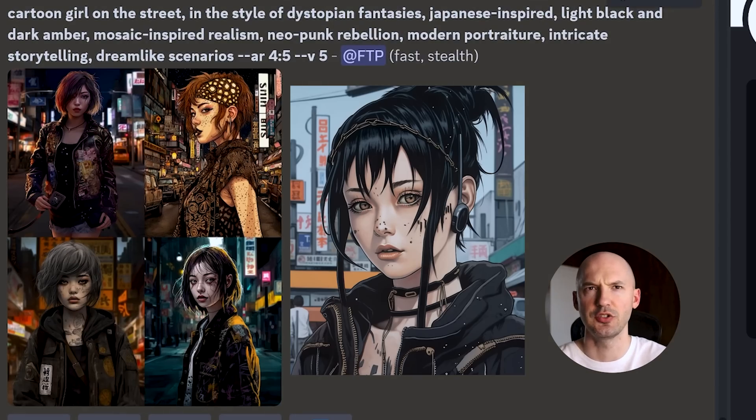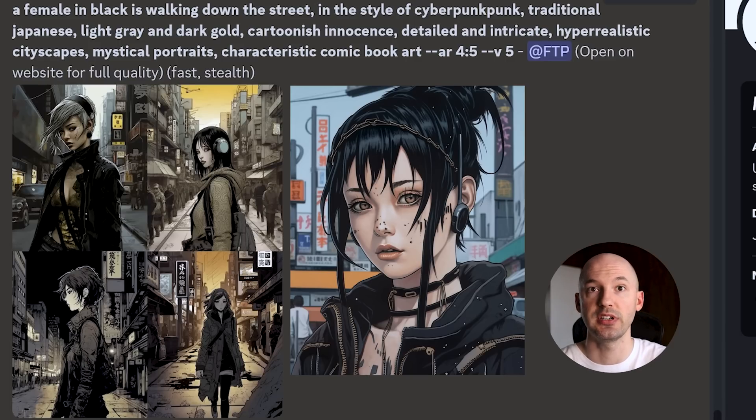What I'd love to show you is that when you go to generate these prompts, the prompt box actually pops up first and lets you change any word you want. You can change the subject — it'd be a lot of fun to try but it's not working right now. Stay tuned to the end of the video. More descriptions: cartoon girl on the street, dystopian fantasies, Japanese inspired, mosaic inspired realism, neopunk rebellion, modern portraiture, intricate storytelling, dreamlike scenarios. Then: cyberpunk, traditional Japanese cartoonish innocence, detailed intricate hyper-realistic cityscapes — I think I like that a lot — mystical portraits, characteristic comic book art.